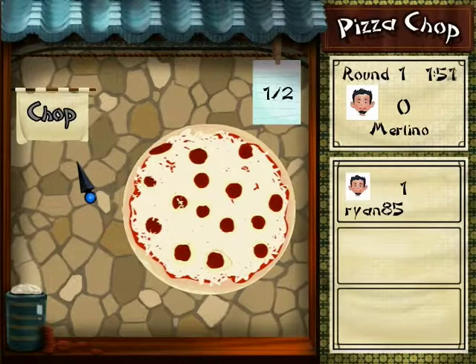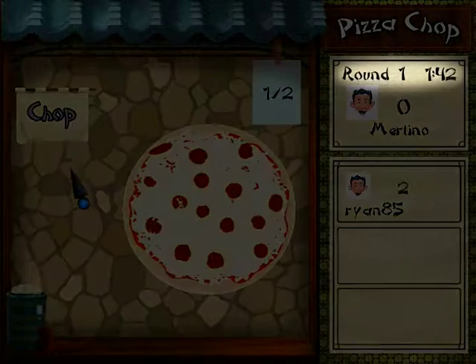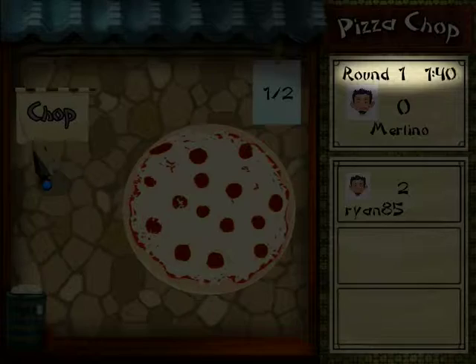On the right side of the screen you will see your status card as well as any other status cards that are in the current match. Above everything you will see the current round, out of three total rounds, and the countdown clock for the current round.